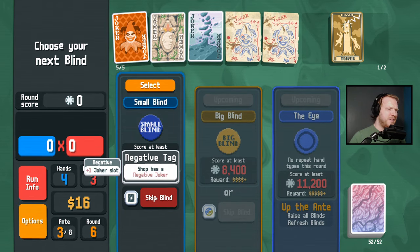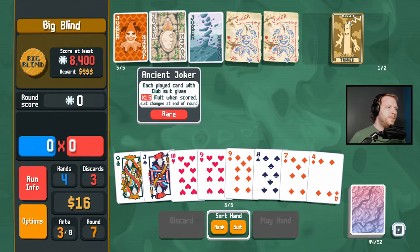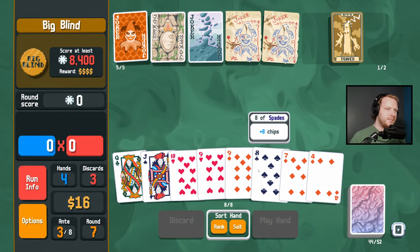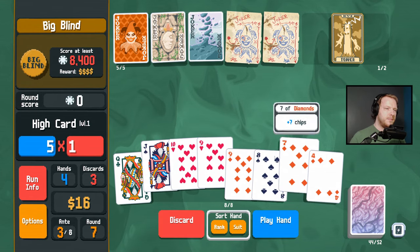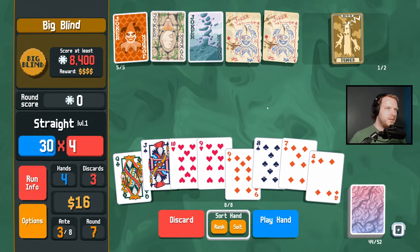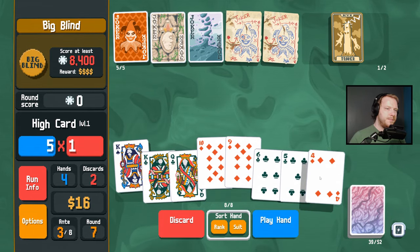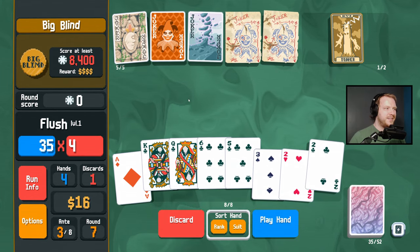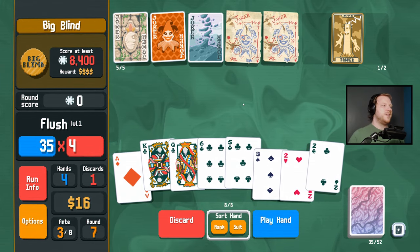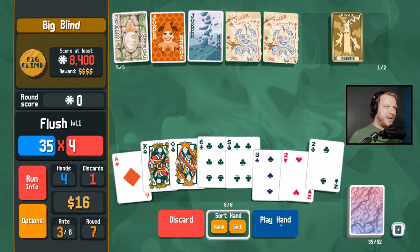I would love a negative. So you want me to play clubs — we have one club. Let's just find a bunch of clubs then. Are you ready for this? I'm not sure you are — just take a deep breath and watch the magic happen.